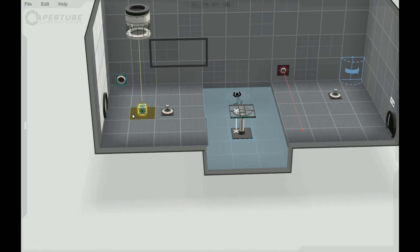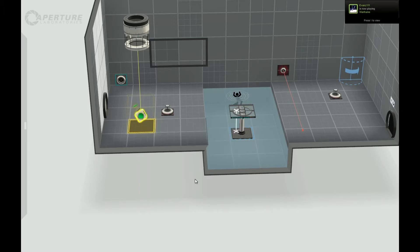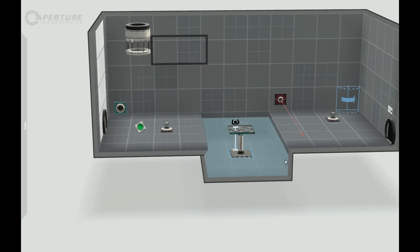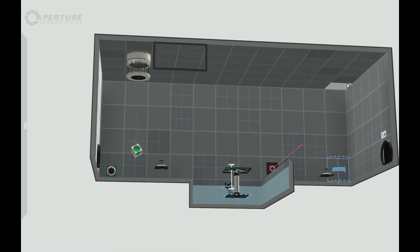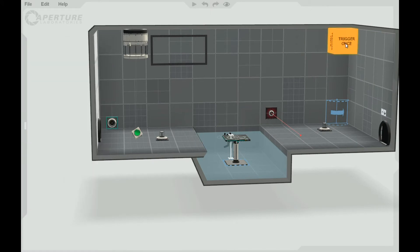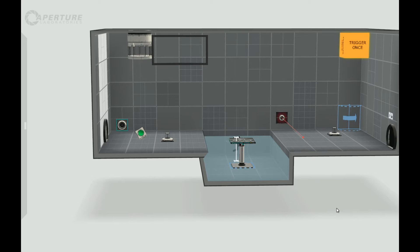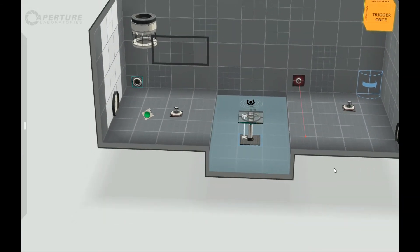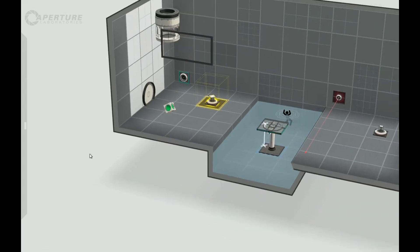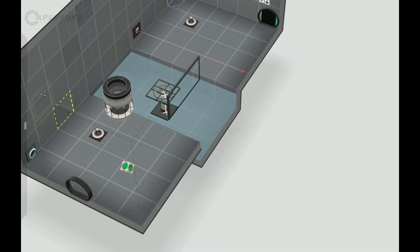He starts with a cube. He needs to get to the other side, so he needs to set a portal on the portable surface behind him to the upper portal wall, which will drop him on the other side. When he gets to the other side there is a trigger input which will rotate round this portable wall, so he'll be able to portal back because he can't jump up through the ceilings. He needs to take the cube with him and aim it through both of these, which would open a hidden door on the side here.